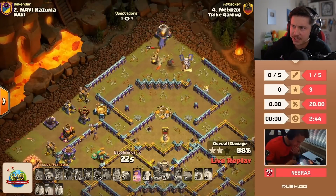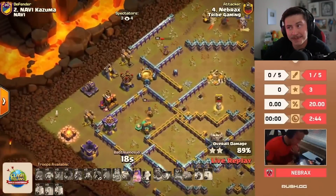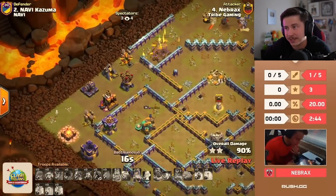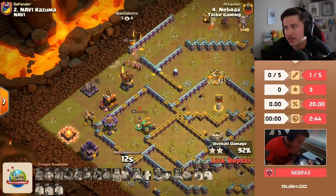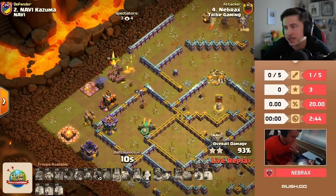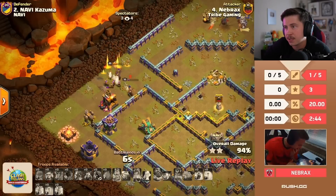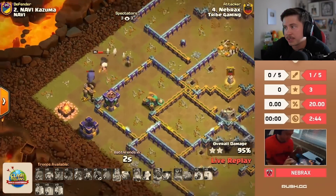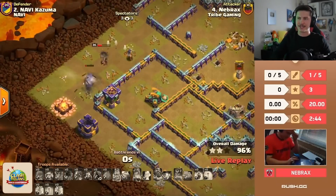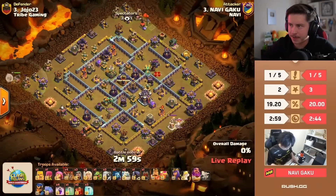Queen gets the left archer tower, queen gets the right archer tower — only 26 seconds on the clock though. He might time fail! Imagine time failing an air spam attack. This is why he should have dropped the king and queen ten seconds earlier. He pops a queen ability — I think he knows it's going to be a time fail; he's trying to get as much percent as possible. He's not going to have enough time. It's a 96 percent — a heartbreaker. Tribe Gaming gets the defense.